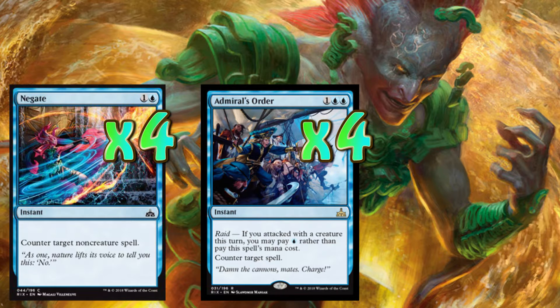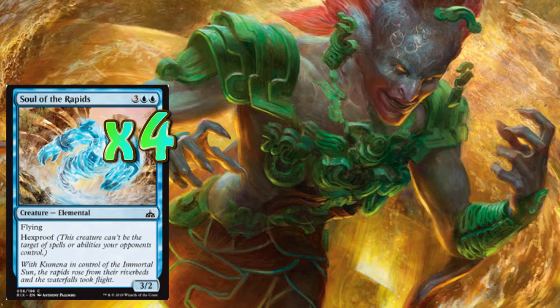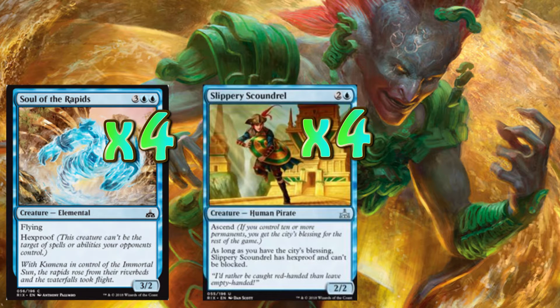Speaking of our victory, let's talk about our win condition. Our win condition is we're going to drop in eight hexproof creatures. The first is Soul of the Rapids — it is amazing how underrated Soul of the Rapids is. Yes, it's a little bit costly with a double blue and three others for a 3/2 flying hexproof creature. To bolster it, our second hexproof creature is four copies of Slippery Scoundrel. I love Slippery Scoundrel — it's two and one blue, a three drop also with ascend. When it does have ascension, as long as the city's blessing is in play, it has hexproof and can't be blocked. This is how we're going to defeat our opponents — just nibble away with the Slippery Scoundrel and Soul of the Rapids, constantly controlling. With the drawing we're going to be drawing into more and more creatures and more control.